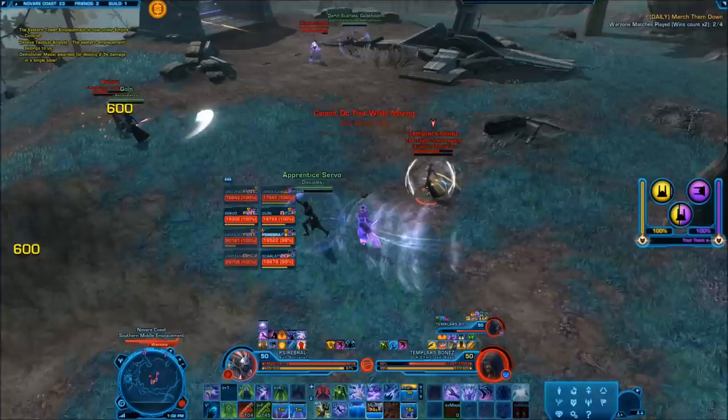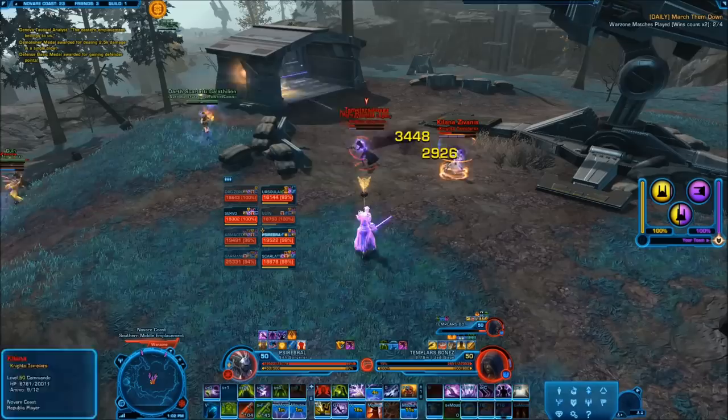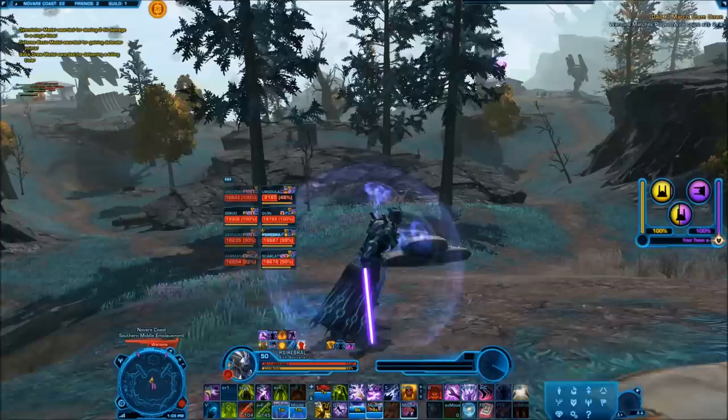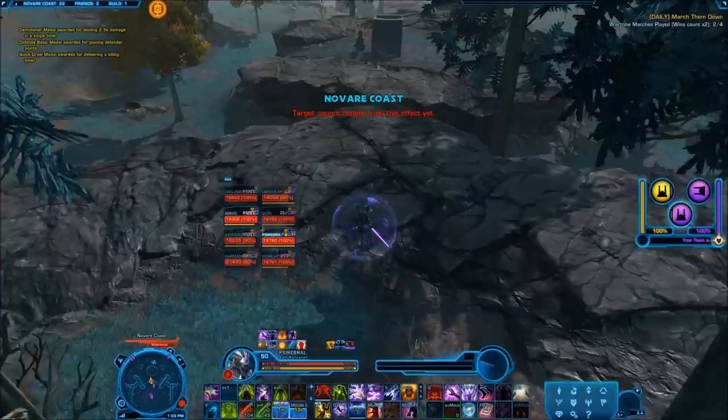Usually I start the fight by multi-dotting everything I can see, because that's just how our class works. People can claim that's not something to do, that all it does is boost numbers and it's a cheap way to get DPS. The fact is that all the specs we have, aside from maybe healing, all benefit from having multi-dotting thrown into the rotation, specifically Affliction.